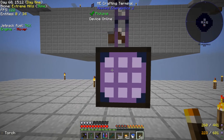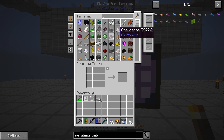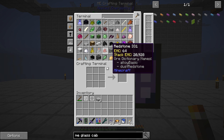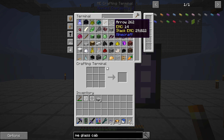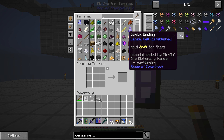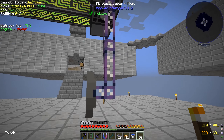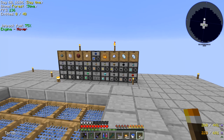We can now see all the rare loot bags, spider eyes, string - everything we're collecting from the mob farm below is available at our fingertips without hunting down individual drawers. The string is definitely going to be useful - we'll need it to make wool, and wool to make dense ME cable. Glass cables only handle 8 channels while dense ones handle 32, so that's something we'll need.